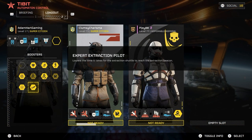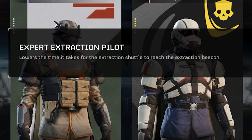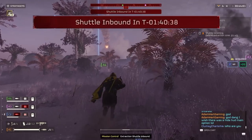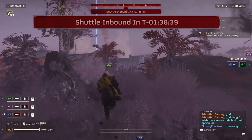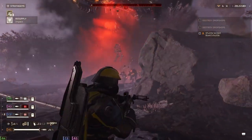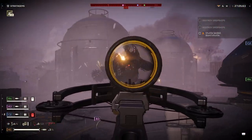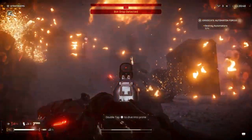There's a new booster called the Expert Extraction Pilot Booster, which lowers the time it takes for the Extraction Shuttle to come. How much time? Only 20 seconds — the shuttle comes in at 1:40 instead of 2 minutes. Up to you if you think that's worth your booster slot. Personally, I think it's worth using other boosters that help you survive those extra 20 seconds, plus benefit from them the whole rest of the game.